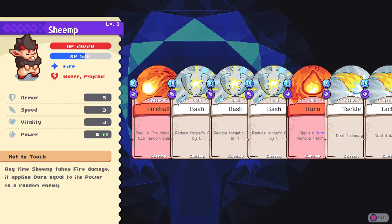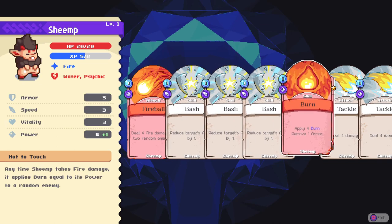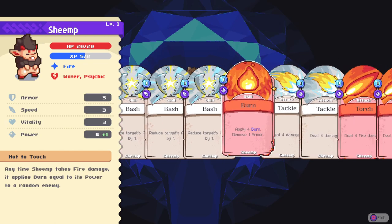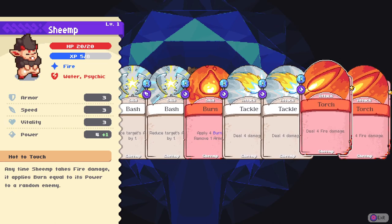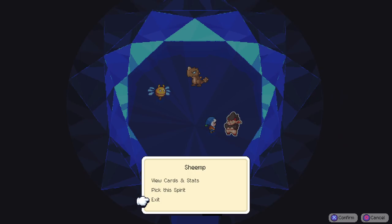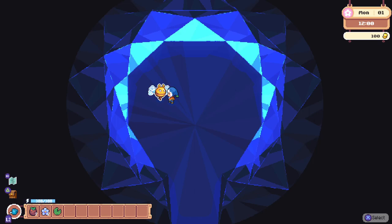Let's look at the cards. Deal 4 fire damage to 2 random enemies, 4 burn. Takes 5 damage at start of each turn, reduces by half per turn. Removes 1 armor, 4 fire damage. I guess we will take Ankylo, because I do like the ability.